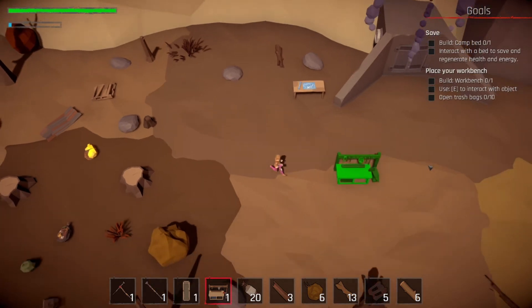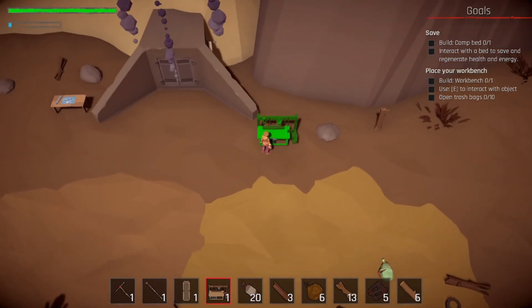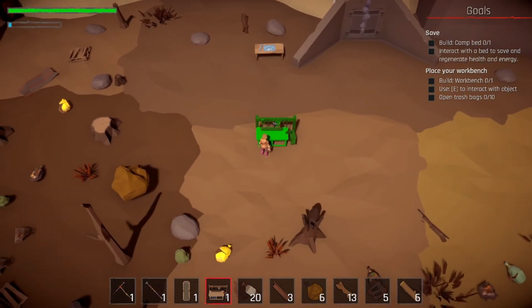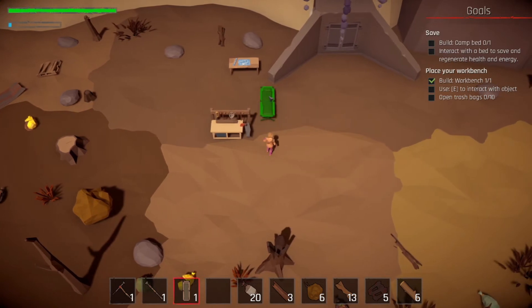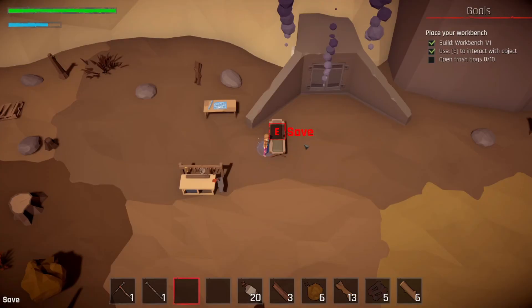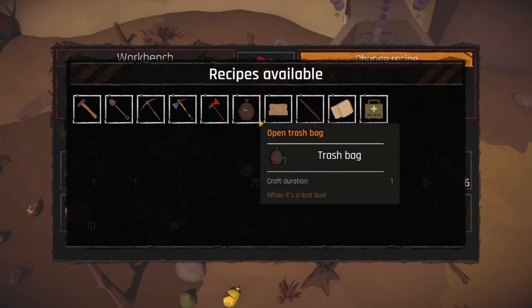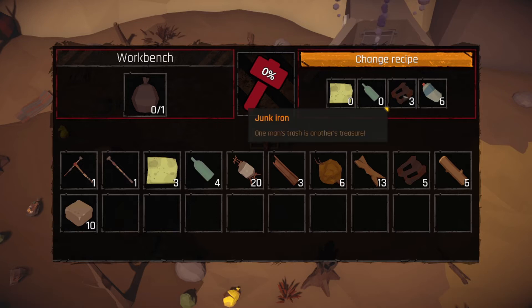It used to just run in to save but now that we've escaped the bunker we can't run back in. It did start us with a bed — there is a way to pick these up but we haven't made that tool yet. Let's place the bed right there. We need to use E to interact with objects. Let's regenerate our stamina — fantastic, feeling better. Now we need to open trash bags.